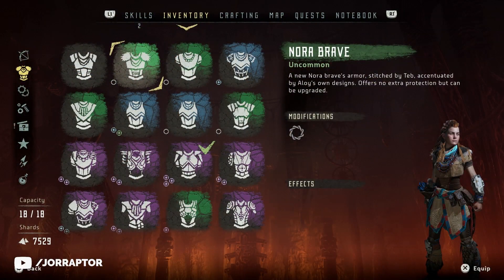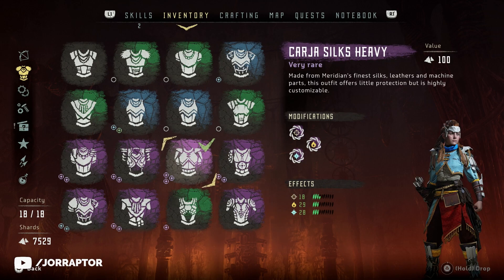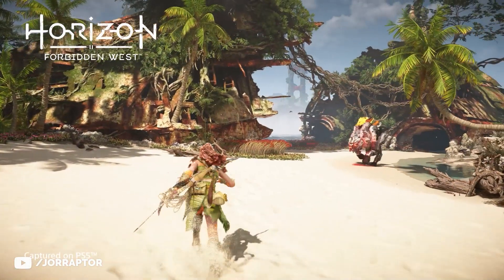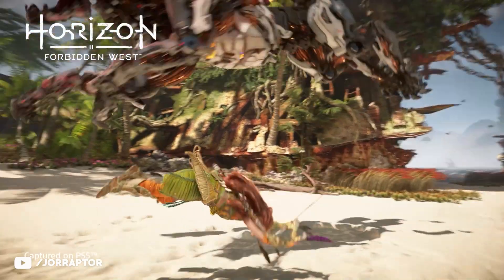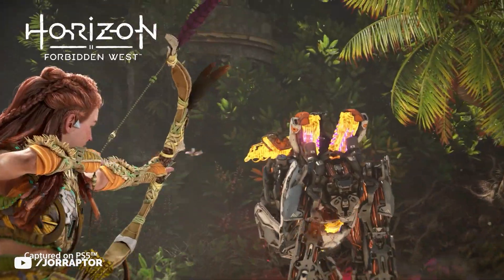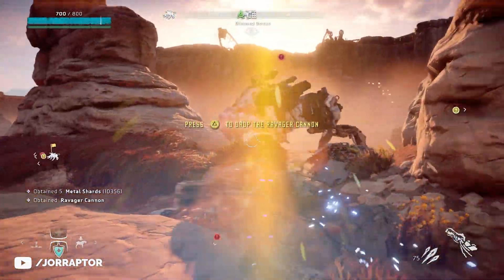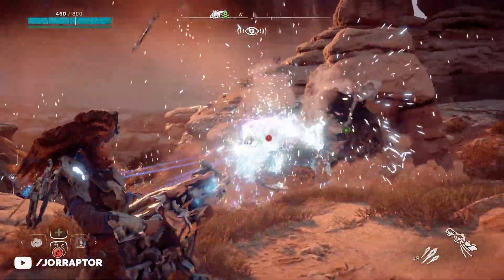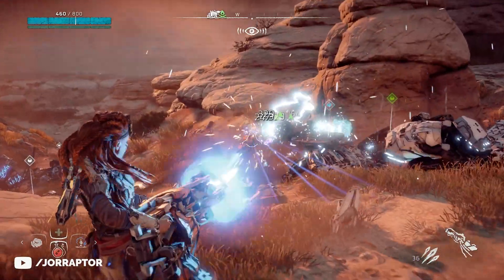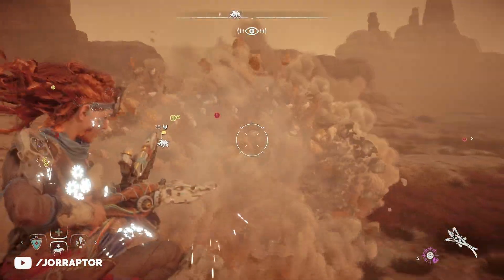Fingers crossed for Transmog at launch, so we can have Aloy look the way we want while keeping the stats from a different armor set. And yes, Ravagers are back, as confirmed by this GIF — with the gun on their back which Aloy is now removing. If you picked that up in Horizon Zero Dawn, you would be able to unleash the full magazine on nearby enemies. It felt really satisfying, so it seems like this mechanic is back and likely expanded upon for the new machines.